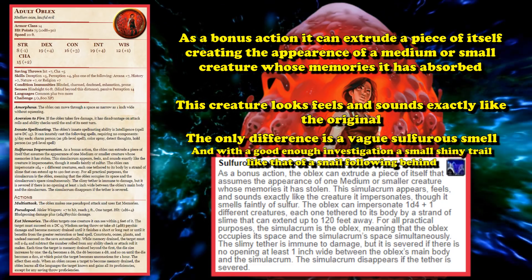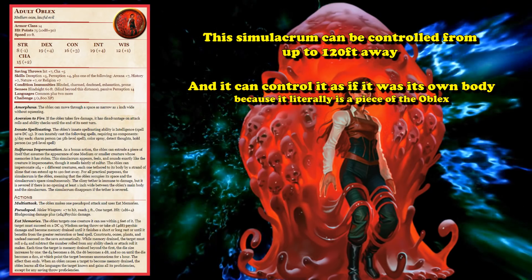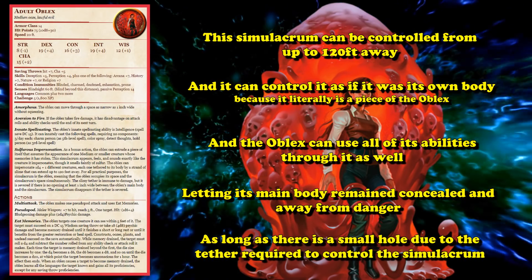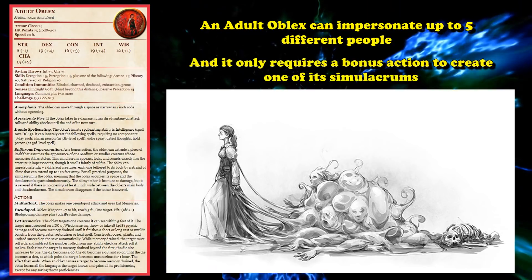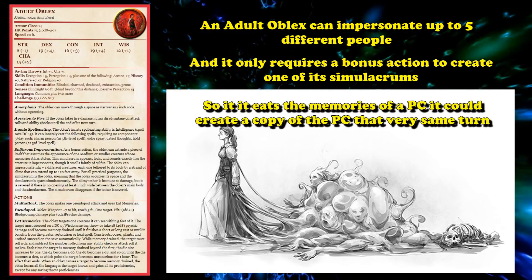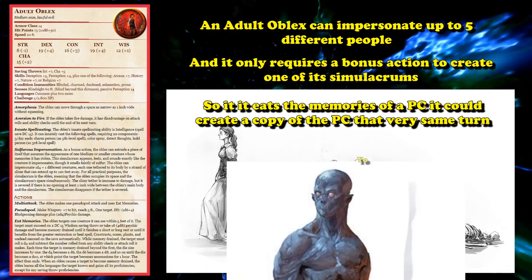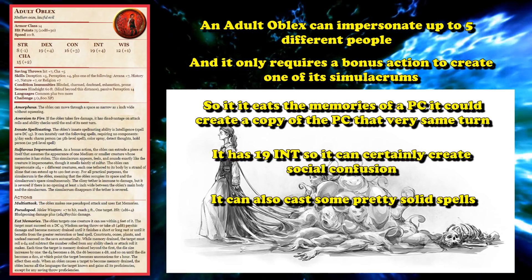The Oblex can control its simulacrum from up to 120 feet away — using all its traits and abilities through it — so that its real body can stay 120 feet away behind a wall, as long as there's an opening 1 inch wide for the tether to connect the two. The Oblex can impersonate up to 5 creatures at a time and create a new one as only a bonus action. So if it successfully eats the memories of a player character, it can immediately use a bonus action to create a simulacrum of them with all their memories, causing situations similar to what a Doppelganger might create. In addition, the Oblex can cast some pretty good control spells — Charm Person at 5th level 3 times a day, potentially charming an entire adventuring group, and Hold Person at 3rd level to disable 2 party members at once while it eats everyone else's memories.